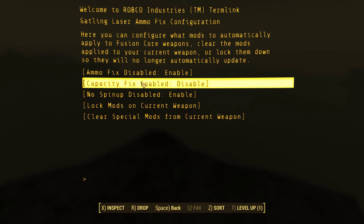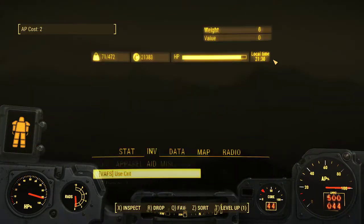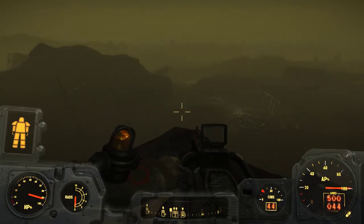The second option is the capacity fix. If you've ever used a standard Gatling laser, it has a capacity of 500 shots. A fusion core, especially if you have the Nuclear Physicist perk or the repair bobblehead, can get up to 1,100 shots. So when you use those 500 shots it will unload a fusion core that still has charge left and load a new one — it's stupid, it doesn't do that for any practical reason. You'll see that my ammunition capacity is 500 because I've turned off that option.